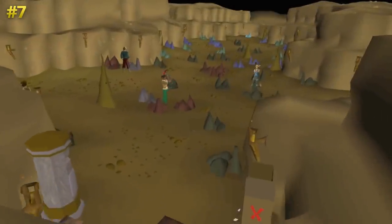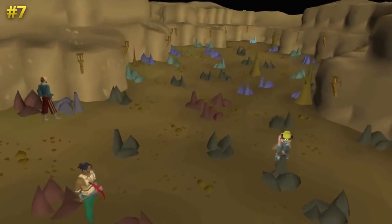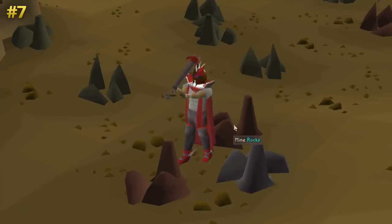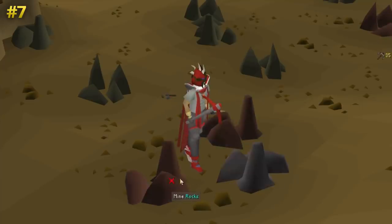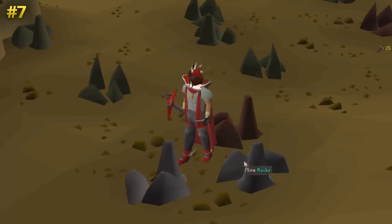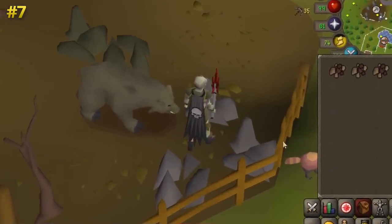All of the rocks in the mining guild respawn two times as fast as the rocks in the regular RuneScape world. After getting to 60 mining to enter the guild, you should always mine your iron for XP here instead of anywhere else, because there won't be any time where you need to pause and wait for the rock to replenish.